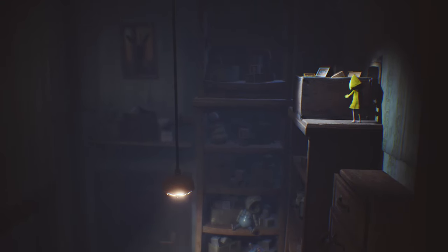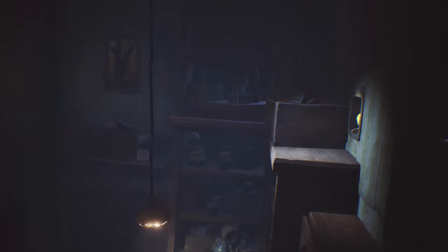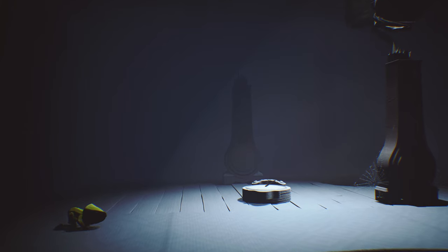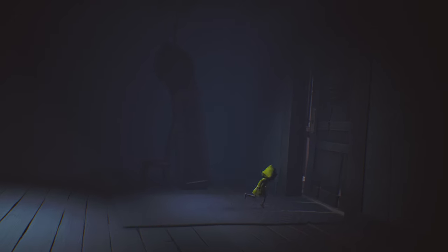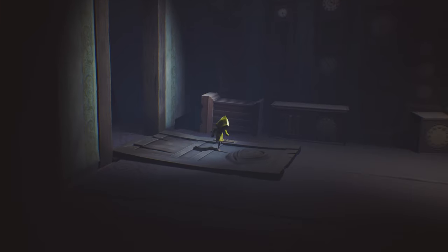Then you just climb up, jump up here, push this box out of the way, and go through the hole in the wall. Then we have more vent sections where you just keep on going - it's all very simple once you get to the vents. Here he's not going to see you - you can just sprint across. Open up this door by pushing it over.